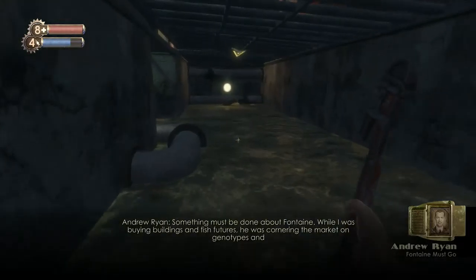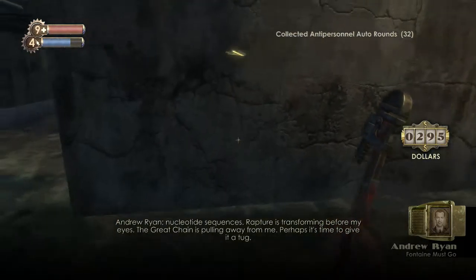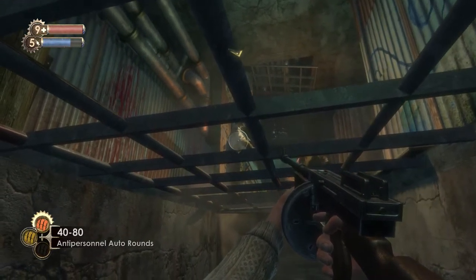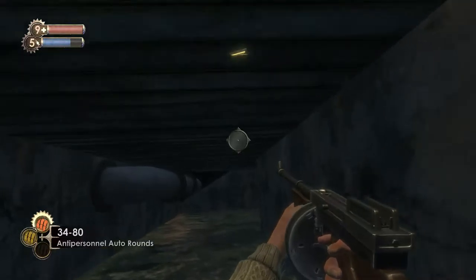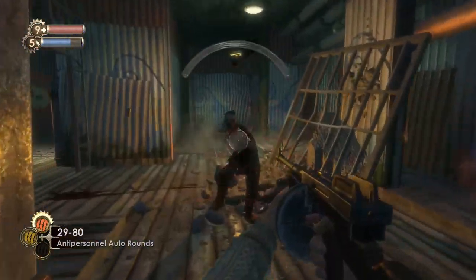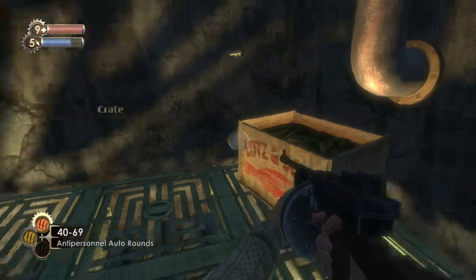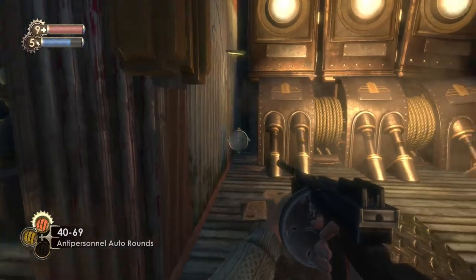An Eve Hypo appeared because there is a guy over there. The anti-personnel rounds are really effective against normal splicers — that just took them out in a few shots. The machine gun has a lot of ammo as well. I'm going to hack this thing as well — another health station at our disposal. And now we need to go further up to the upper wharf.